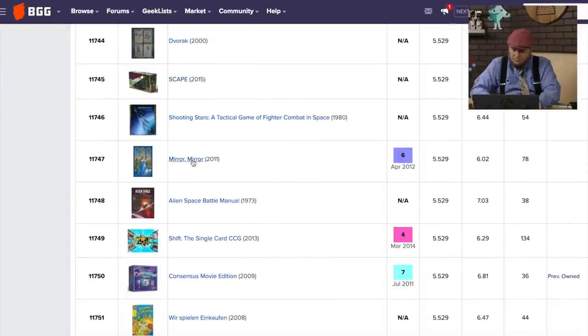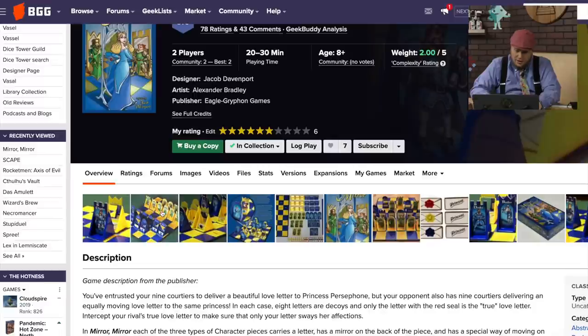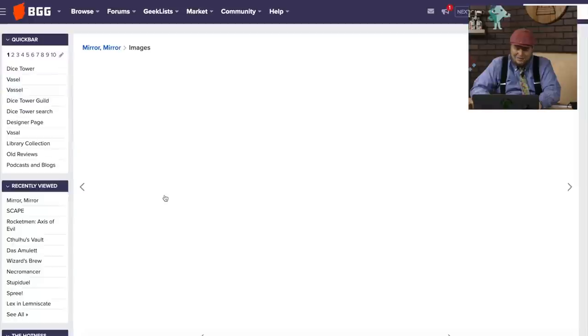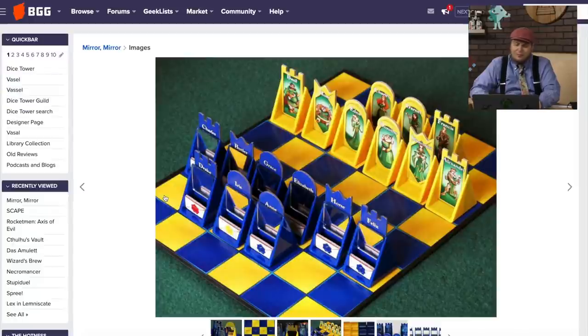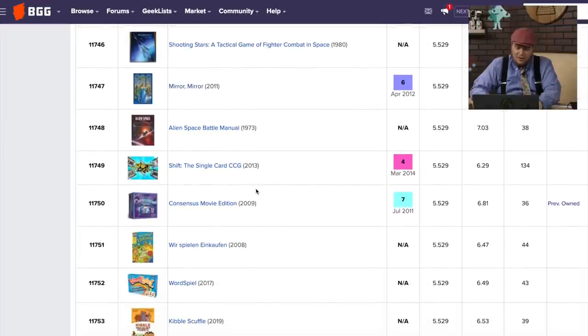Mirror Mirror came out in 2012. It is a game with mirrors — you have to take a love letter to the other person. There are decoys, and you get to look at the mirrors on the back of the piece. When you move someone behind someone else, you can see what color letter that person's carrying. It's an interesting idea. Unfortunately, the game is okay — not great. But I like the idea, and Madigon came out with one later that was probably a little bit better.